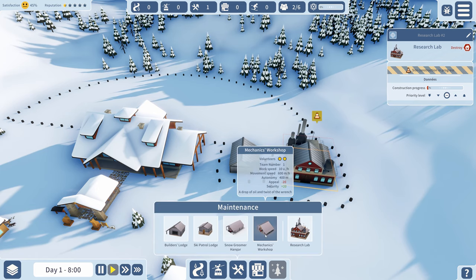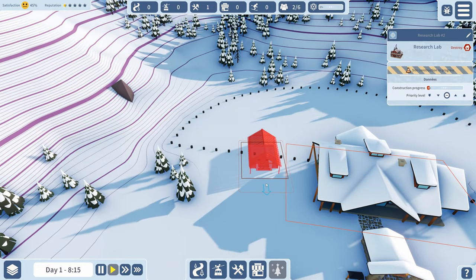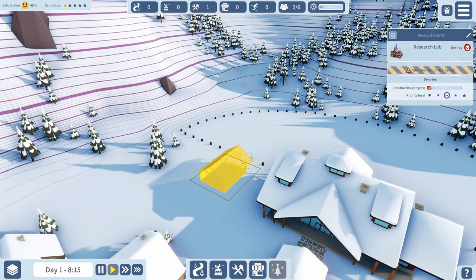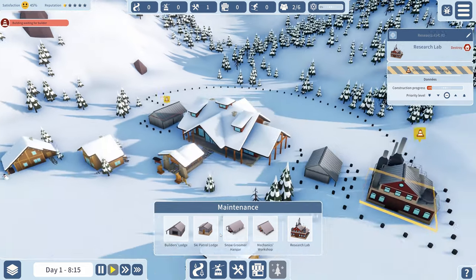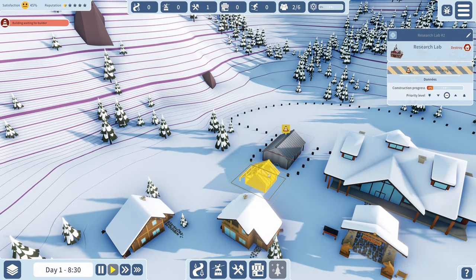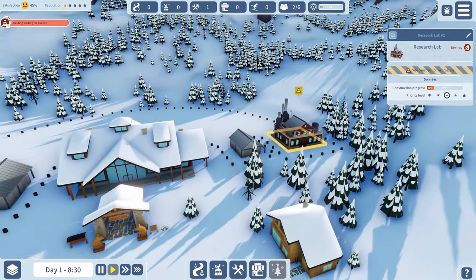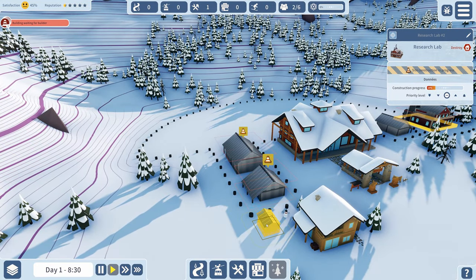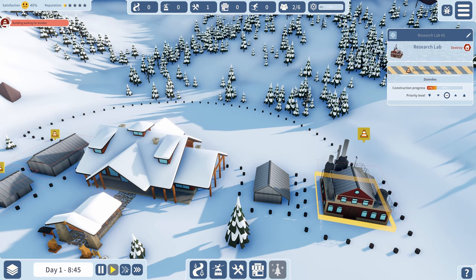No lifts yet - we need a mechanics workshop and snow groomer hanger first. Let's place that right there. We'll also need a mechanics building - you can build them off one another. If it's stupid but it works, is it stupid? We're running at slow speed, which is fine. We're also going to need a rescuers building because skiers know how to get themselves in trouble.